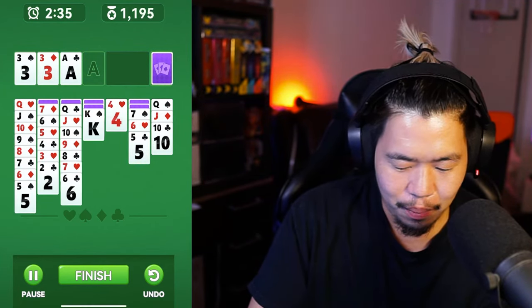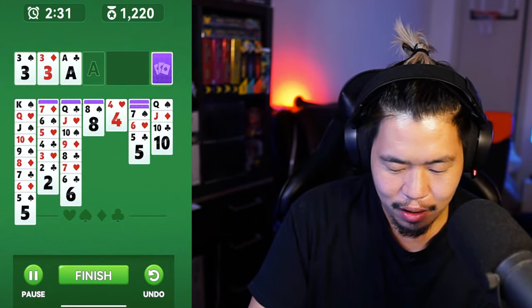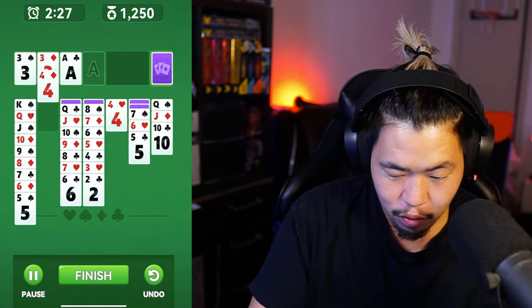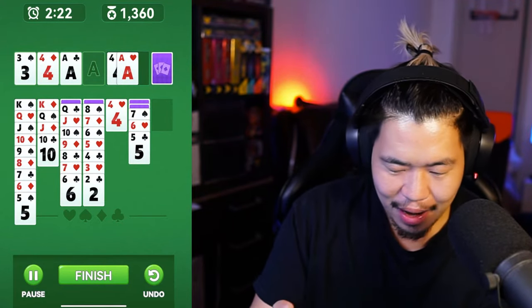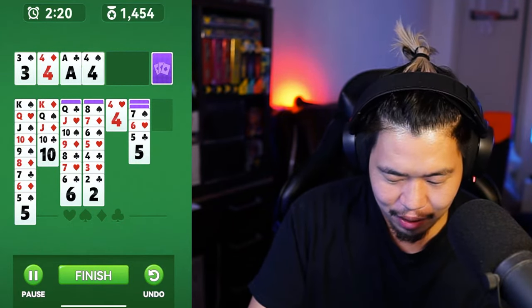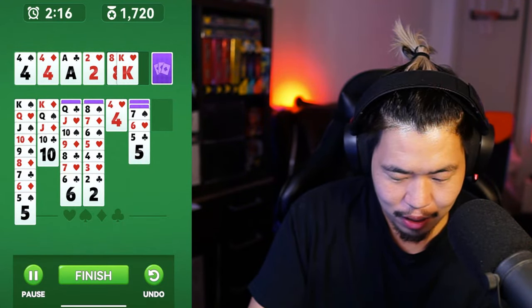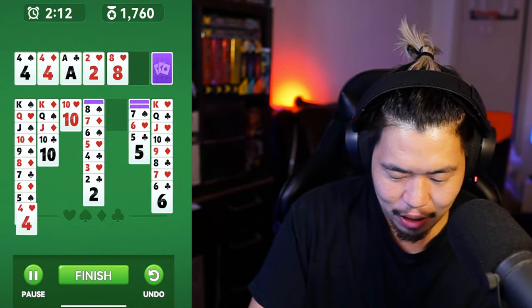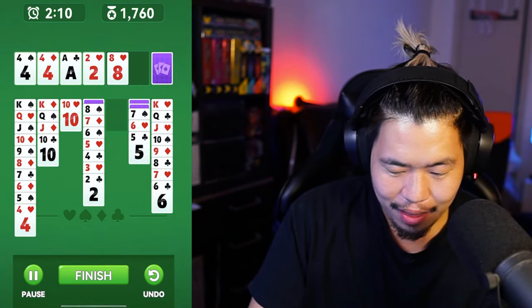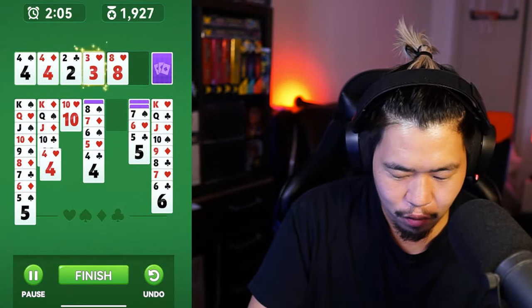I blundered a little — didn't notice that play over there. King moving here, moving this king here, eight moving, seven moving here, the four goes up — that's perfect. We should be able to move this king, then moving that king there. As you get the hang of it everything starts falling into motion. Getting the two and moving this king down here is huge — we can move the queen too.